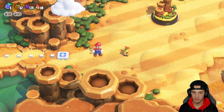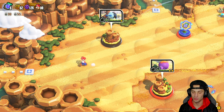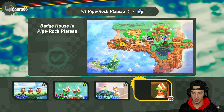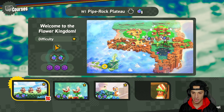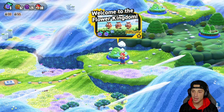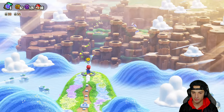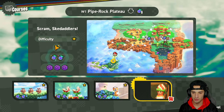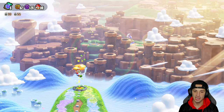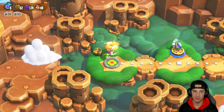We check out the world map and it's actually a 3D-style overworld where you can run around freely. I check out what's available in World 1 and see there are a couple more levels to do. I try to fast travel back but have to walk instead. We decide to do a couple more levels before calling it a video.